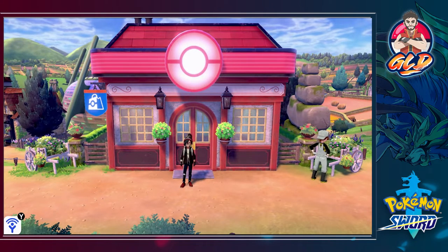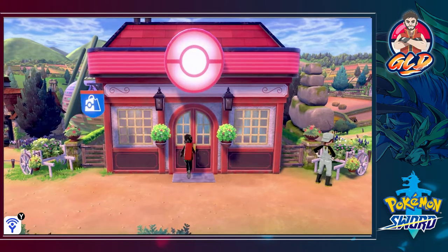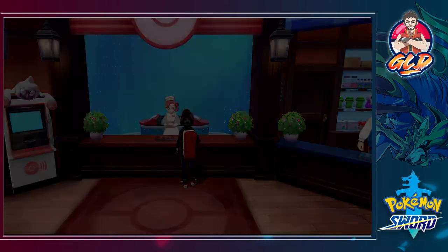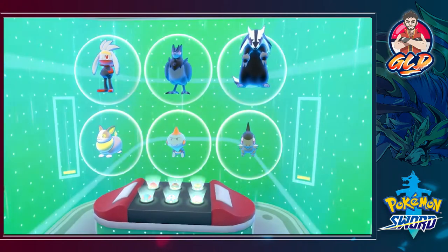What's up guys, it's me your host Draven, welcome to another episode of our Pokémon Sword Walkthrough. In our last episode we finally defeated Milo, the very first gym leader, and now we need to heal up our Pokémon and move on.